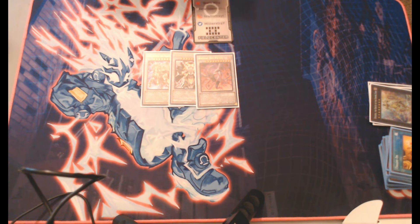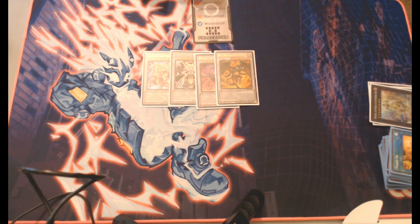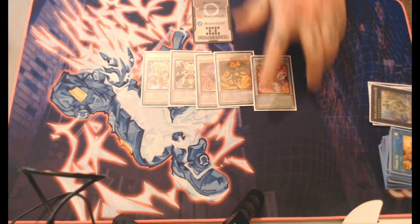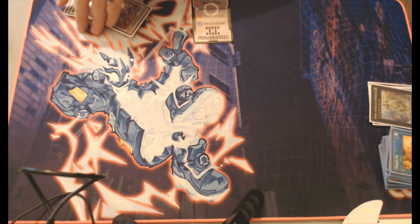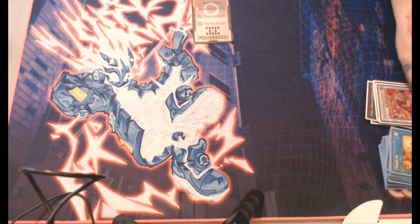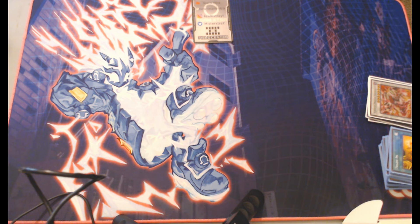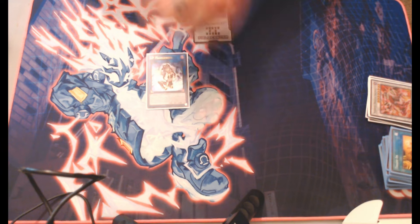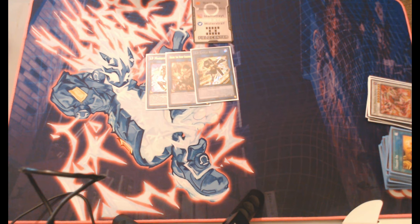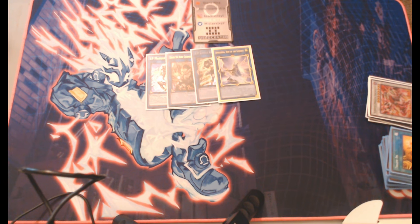Red Dragon Archfiend because Scar is in here — Scar dumps out RDA for free. The Scar package and the Vision package really go in tandem and help each other a lot. For link monsters: IP Masquerena for IP plays, Dark to snatch stuff. Little Knight because IP into Little Knight is amazing. And Appa because you can IP into that too, and it helps deal with residual follow-up.